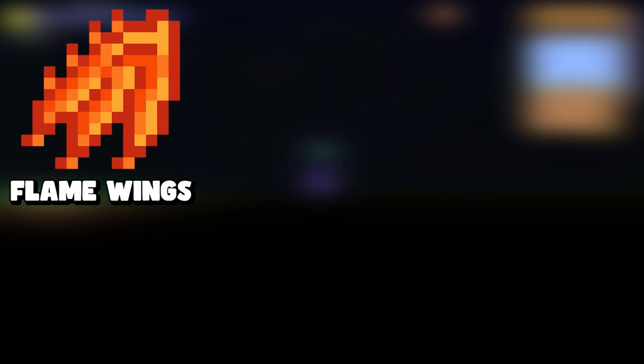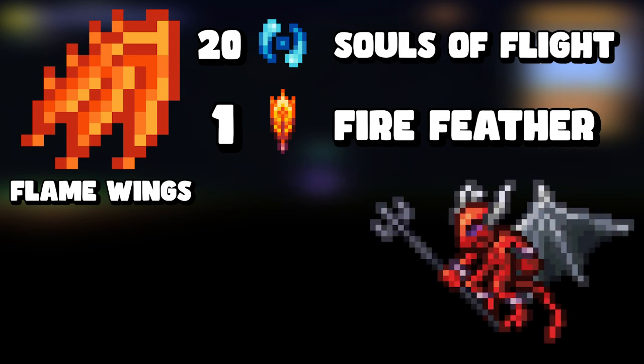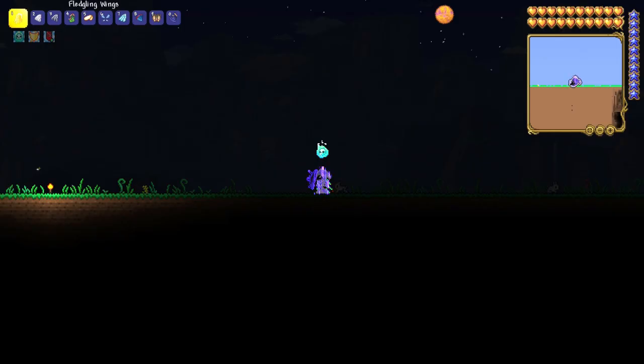The next one is flame wings, which require twenty souls of flight and a fire feather. To get the fire feather, go into the underworld and defeat the red devil. Red devils won't spawn until at least one mechanical boss has been defeated, and they have a 1-in-75 — 1.33% — chance of dropping the fire feather. Using a water candle in the underworld should help with spawn rates.